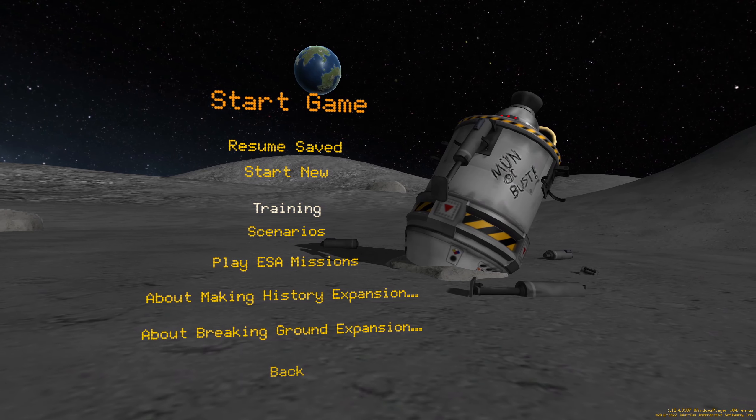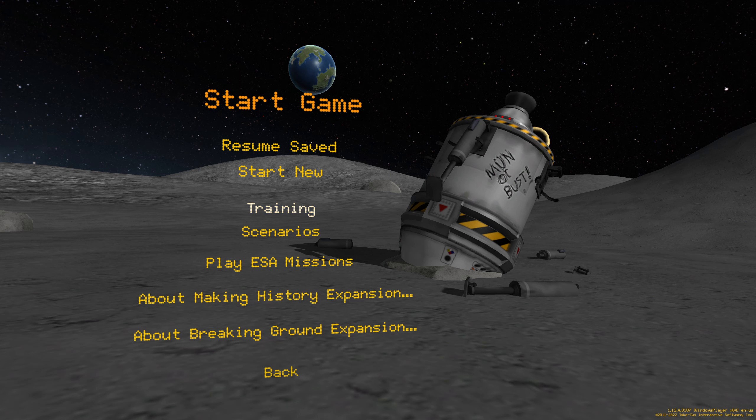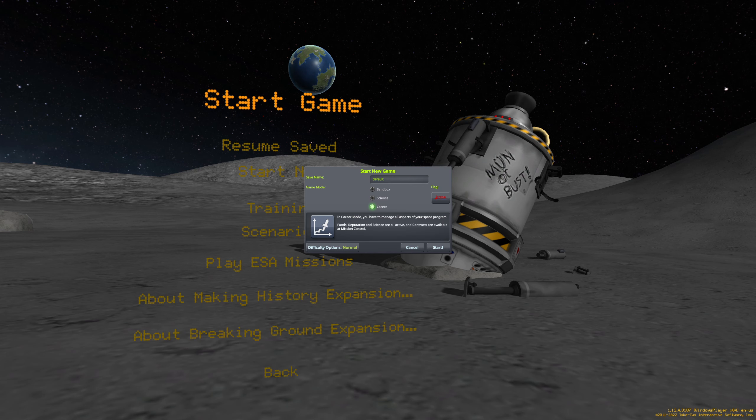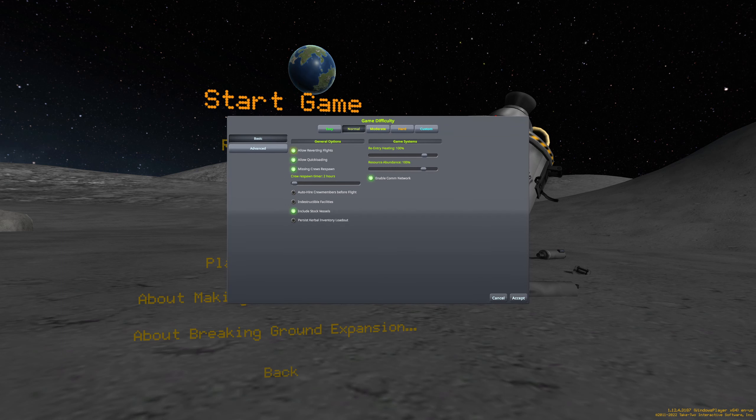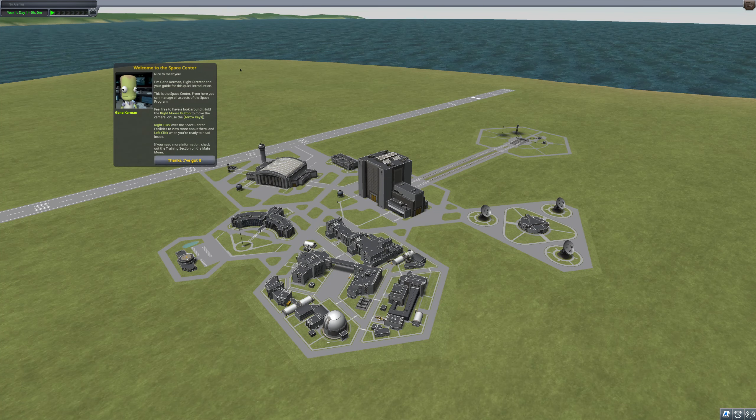You know what? I've probably learned enough. Let's play — ESA missions, About Making History expansion... Let's start new. Go for sandbox. General chaos. Difficulty options — let's go for easy, because why not? You're free to play without any constraints, but R&D and mission control are unavailable. I'm gonna go completely balls to the wall on this. The game's been telling me how to properly do it, and now I'm going to just do things my way.